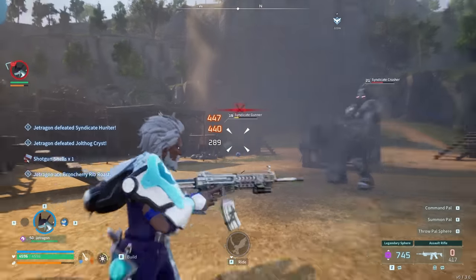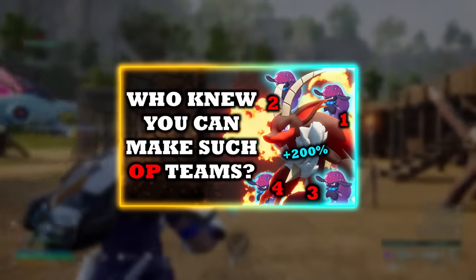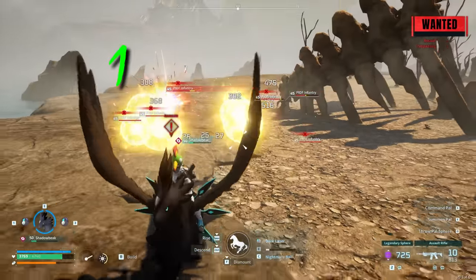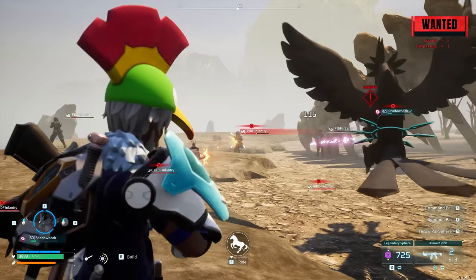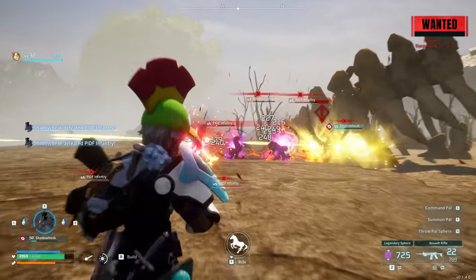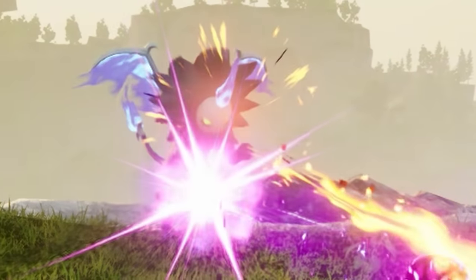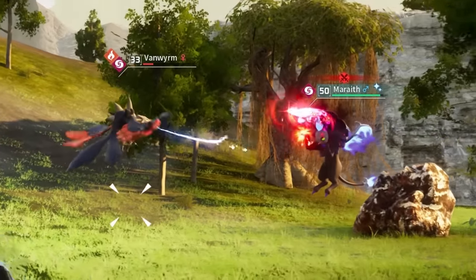When using mount-based pals, use their most powerful abilities while mounted and then immediately jump off. After jumping off, your mount's ability cooldowns instantly refresh, so they can use those powerful abilities twice in succession. It's a very powerful combo. Also, calling your pal back right before it's about to get hit is a great way to prevent incoming damage or crowd control — a creative tool to guarantee your pal dodges powerful attacks.